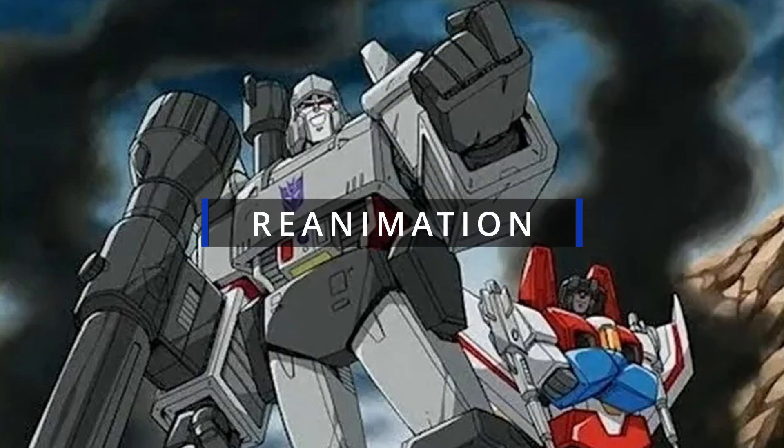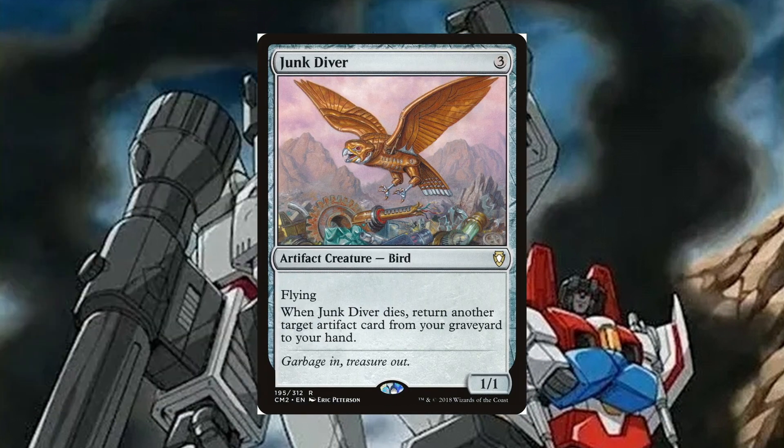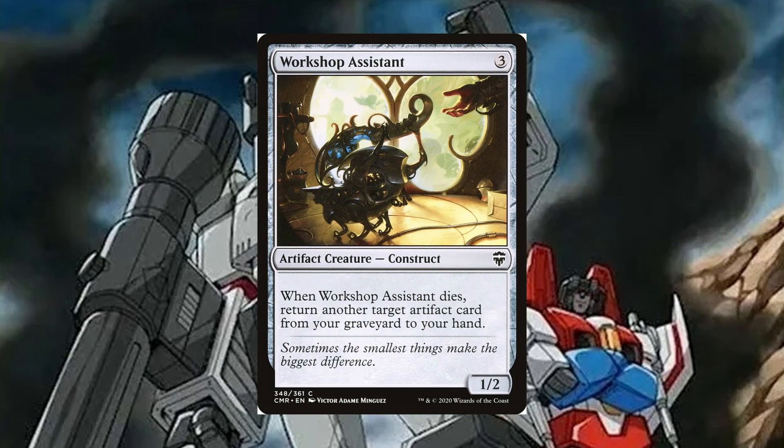Next, we have a pseudo-reanimation package. Junk Diver is a 3 mana artifact creature bird, 1/1, flying — when it dies, return another target artifact card from your graveyard to your hand. Myr Retriever is a 2 mana artifact creature Myr, 1/1 — when it dies, return another artifact card from your graveyard to your hand. Workshop Assistant is a 3 mana artifact creature construct, 1/2 — when it dies, return another target artifact card from your graveyard to your hand. All three serve the same purpose of getting us artifacts back from the grave.